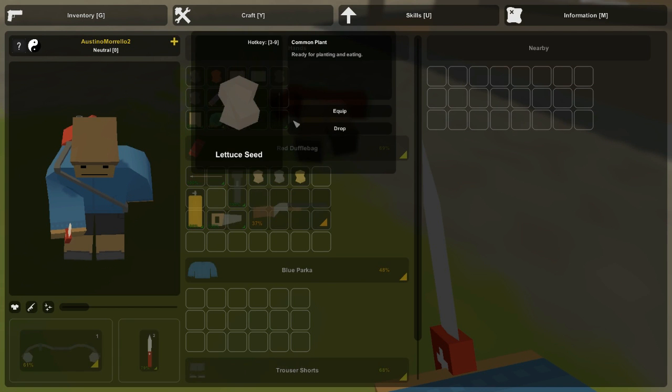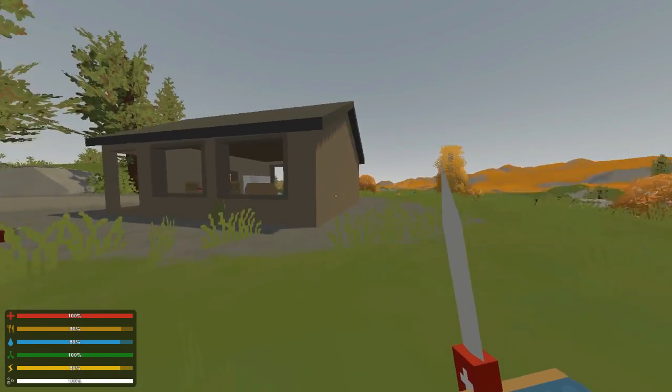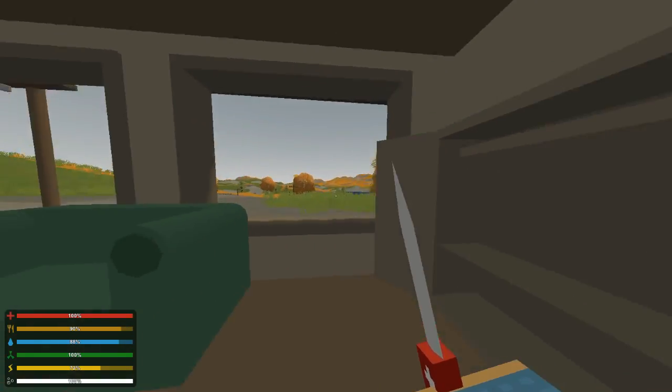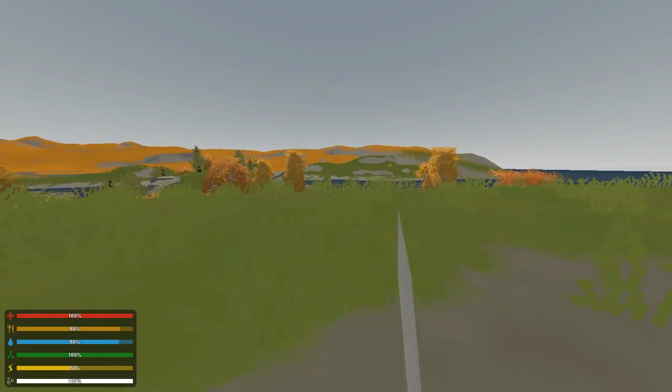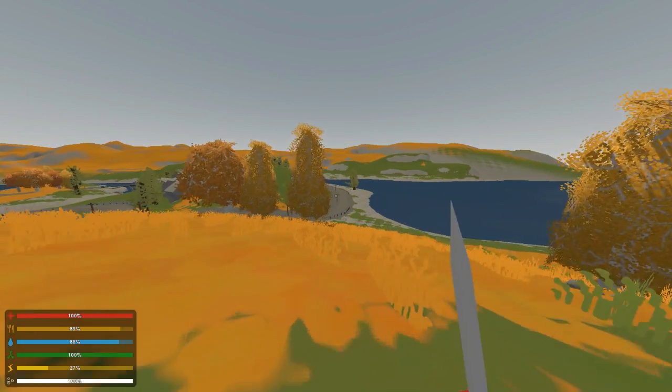My goal in this series is to not die at all. Looks like we did not find a map — well, that's okay. I'm going to keep going east. Now what I want is I want to chainsaw this farm that's going to be up here.